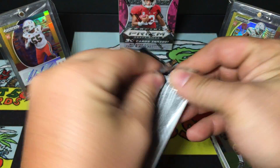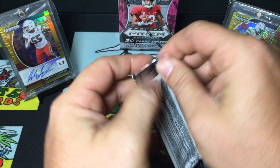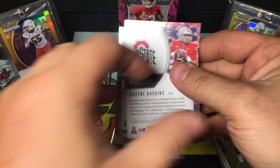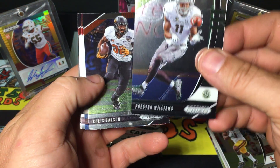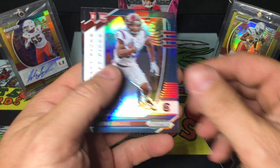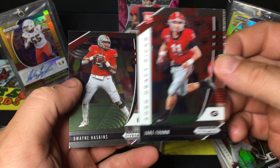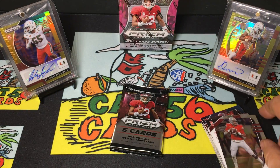Pack 4. My luck I'd get one of these blaster boxes that doesn't have an auto in it somehow, but hopefully that's not the case and hopefully it's a good one. Preston Williams, Chris Carson, Brian Edwards - getting a little crazy with my pile here - Jake Fromm, and a Dwayne Haskins.